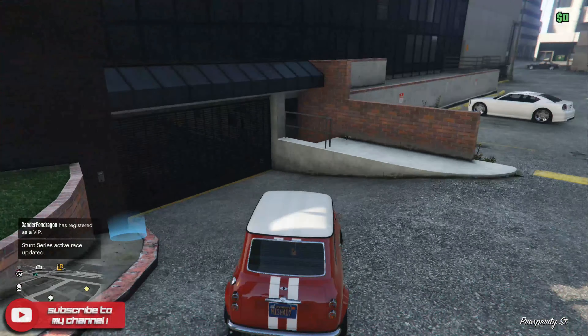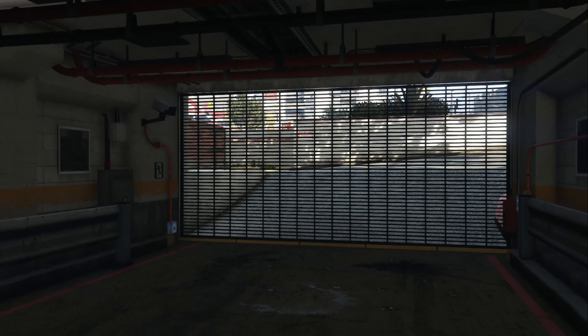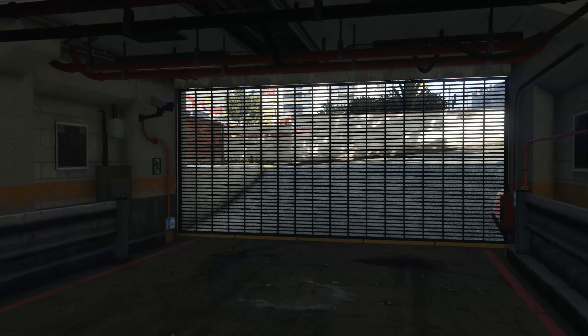Welcome back. Today we're going to be playing some more Grand Theft Auto 5, and what I'm going to be doing is showing you the customization of the Declassé Vamos. It was just recently added and it's based on a Chevy Nova SS.